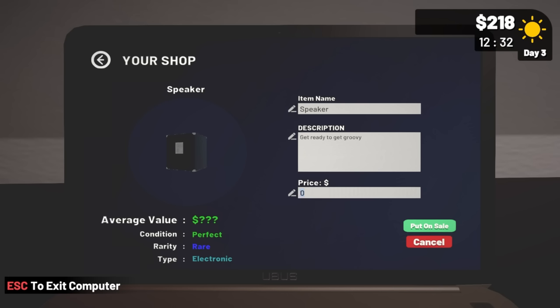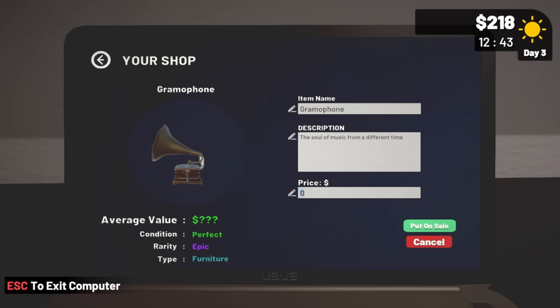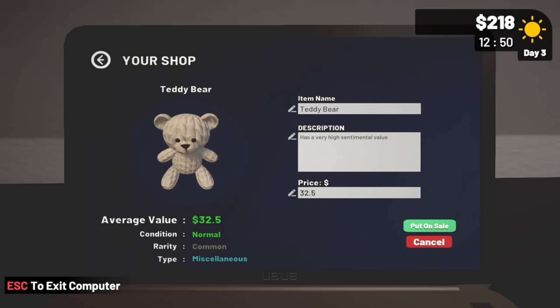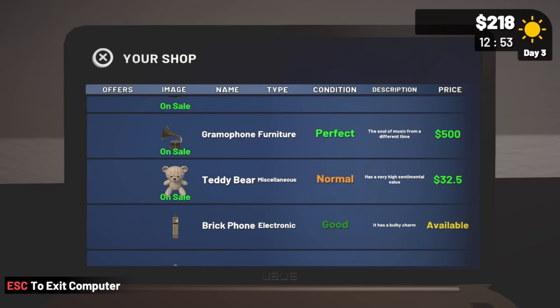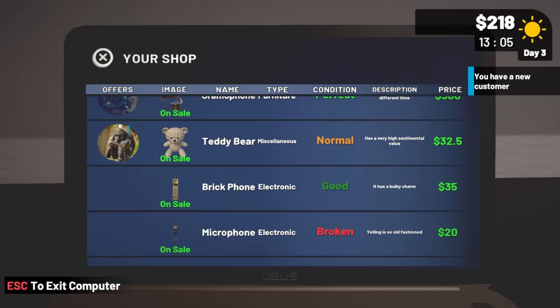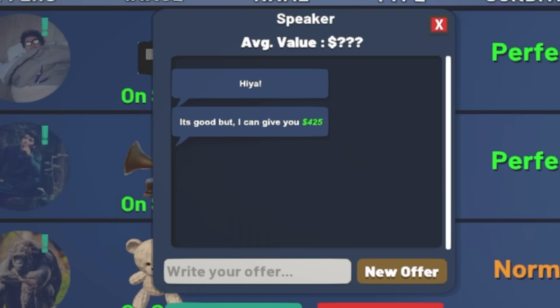The speaker says 'get ready to get groovy' and it's a rare item in perfect condition, so I'll start it at 500. I'll go 500 on the gramophone too — it's an epic item. Some of the other items already have average value prices set. Oh my goodness, I've got a lot of customers already — someone wants the speaker, offering 425. Not bad.